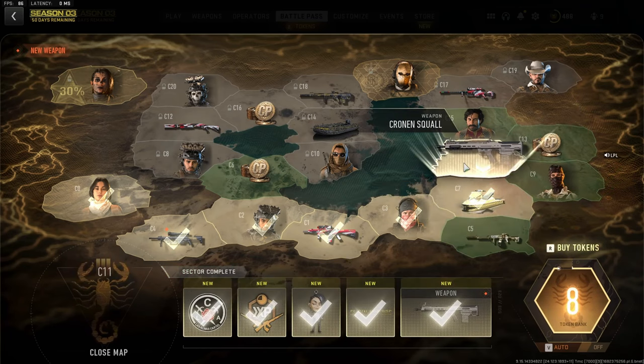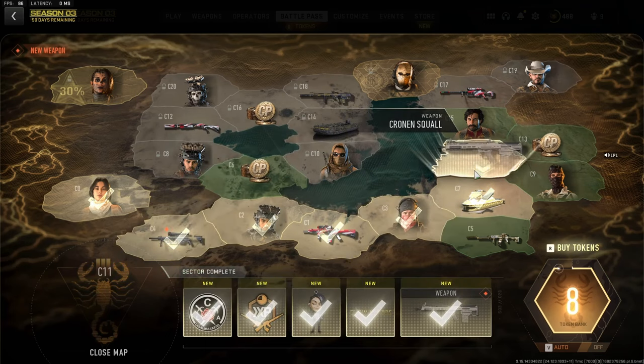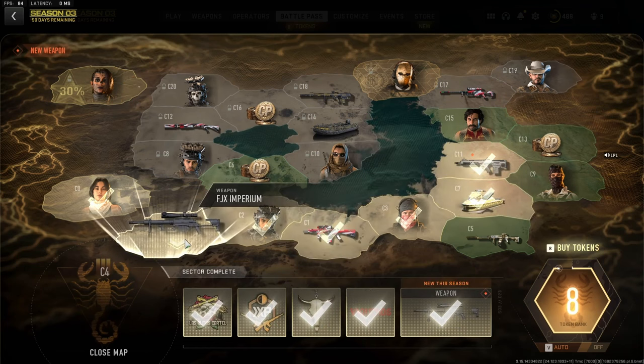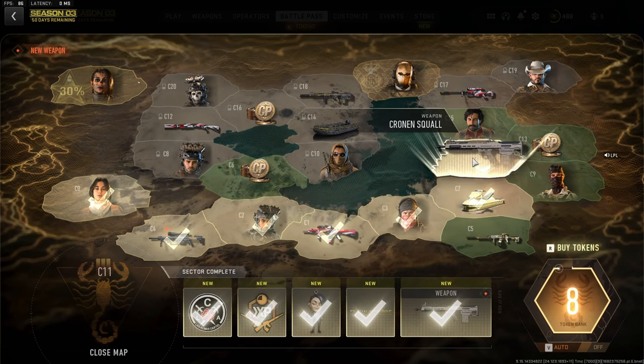For instance, if you're trying to get to C11 and you're starting at C1, it's going to have you going 1, 2, 3, 4... all the way through, so you're going to waste a lot of tokens. Now originally I went and got the Imperium sniper first — I've got a video on that so make sure you check that out. Ultimately here we want to take the quickest path up to C11 which is clearly C1, C3, C7 and then C11.